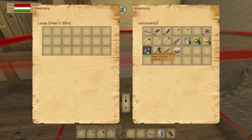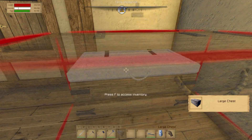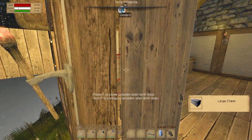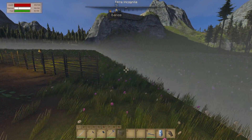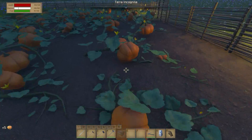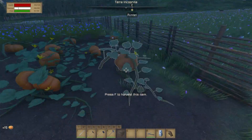All right, let's go — let's put our chest right there. Let's go pick the cabbages and the pumpkins — let's go pick everything! Zero — it's out of my inventory. Let's pick everything, and then what we're going to do is come back and plant the wheat and the herbs.